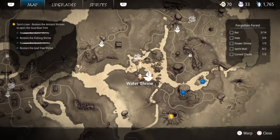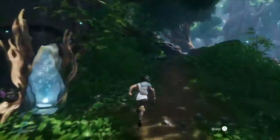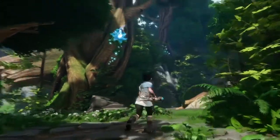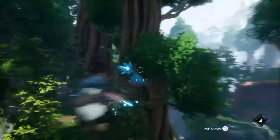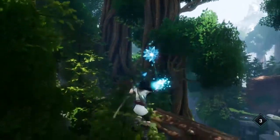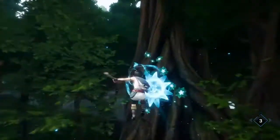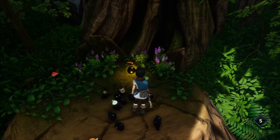From our water shrine area here, we're actually going to run up the side here. After you've unblocked it, you're going to see a flower here. Go ahead and shoot it. Once it drags you, pull out your bow again and shoot this flower here — it drags you — then shoot this flower here to drag you up to the top of the mountain to find a piece or a spirit mail.